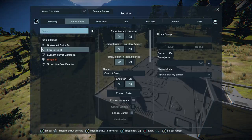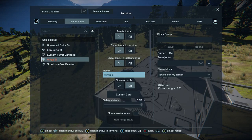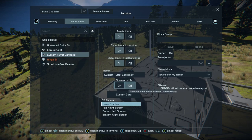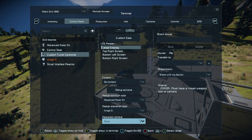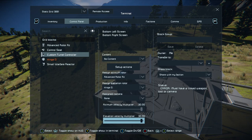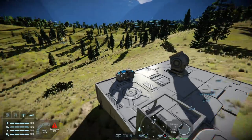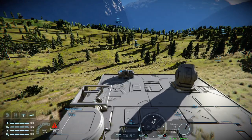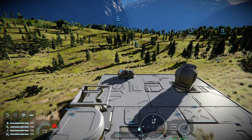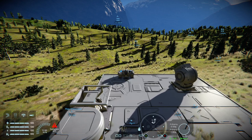This thing is a bit slow, so go back into your custom turret controller settings and rack up the speed to 30 on both axes. Now when you come back into your turret it's moving a lot more like it should.